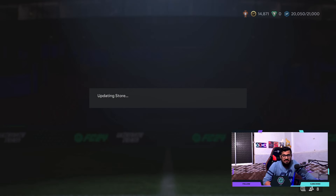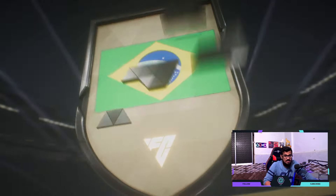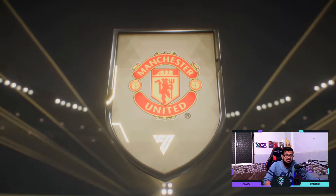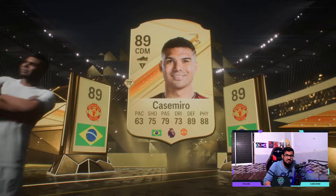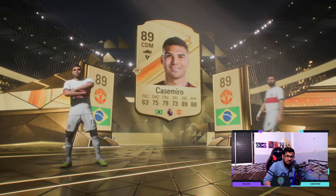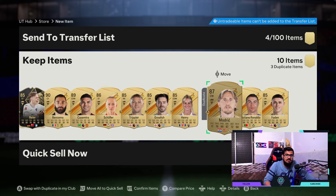First of all we're going to be opening the 85x10 pack. We have a Brazil CDM — it's going to be Casemiro — and it's a double workout. No special cards, no foot fantasy, no heroes, nothing at all. So two big workouts. Actually this is 89, 89, and 90, and then Chicle in-form, Cristiano Ronaldo as well, and a bunch of 85s.